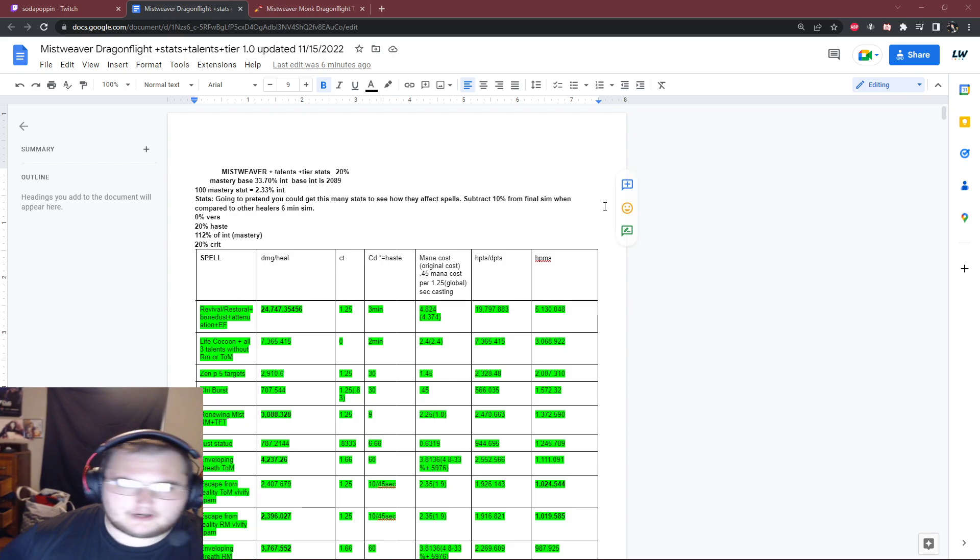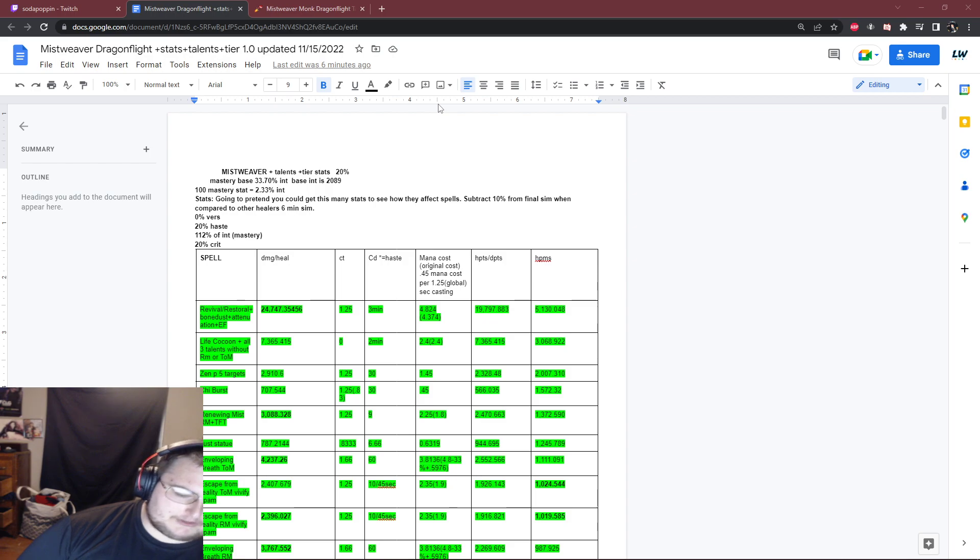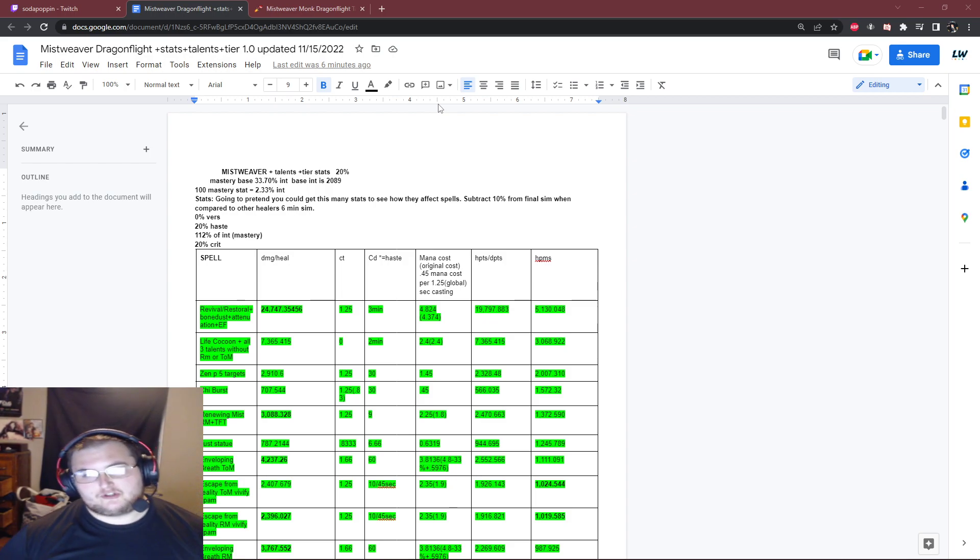I did all my theorycrafting with 20% haste, 20% crit, and basically the equivalent of 20% for mastery. I know these stats are kind of unrealistic and you can't get this many stats, but I wanted to pump the stats up so I could see the relationship between the spells. We can always take 10–15% off the top of the final product.